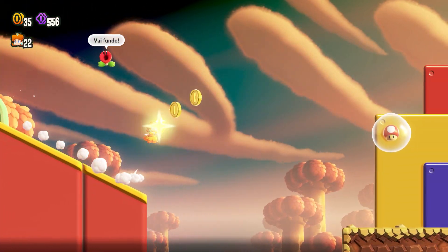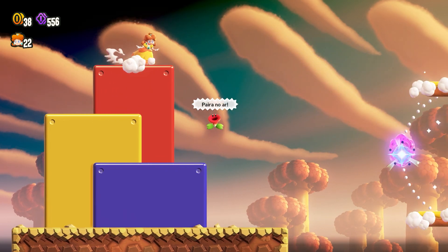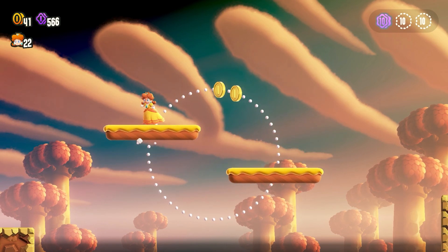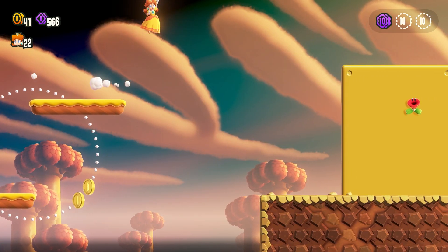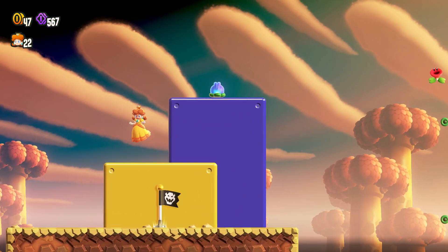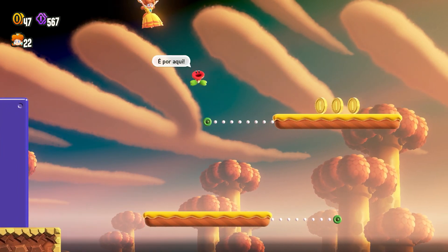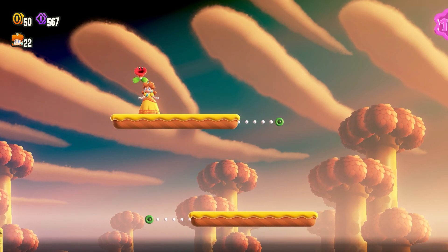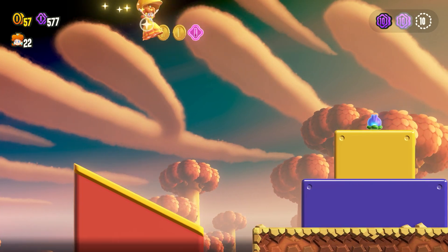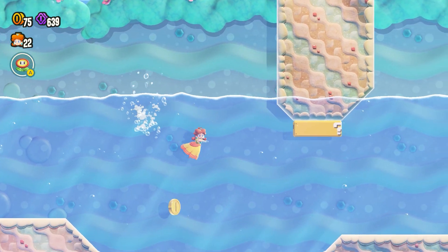Lastly, I'll briefly talk about the experience on Android. I tried various settings and adjustments over two weeks to try to get the game to run decently, but so far none of the applications are capable of successfully running the game. In Skyline, the game does open but gets stuck in the tutorial. While on EggNS, it doesn't even load, even with patches recommended by the community. Only on Yuzu does the game open, but it's very unstable, requires modifications to system files and adjustments during gameplay — and even then the game can have issues with saving, corrupting the save, which happened to me. So at this time, I don't recommend playing Super Mario Bros. Wonder on Android.